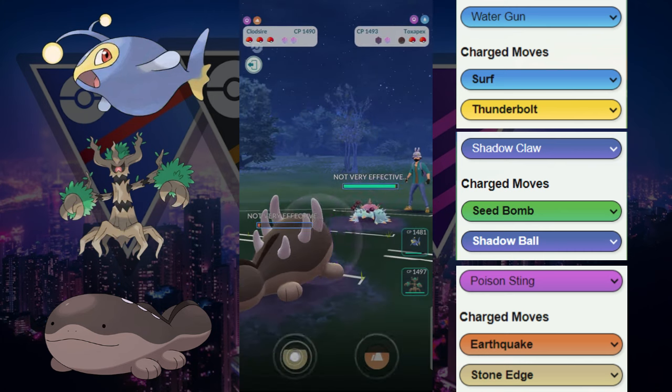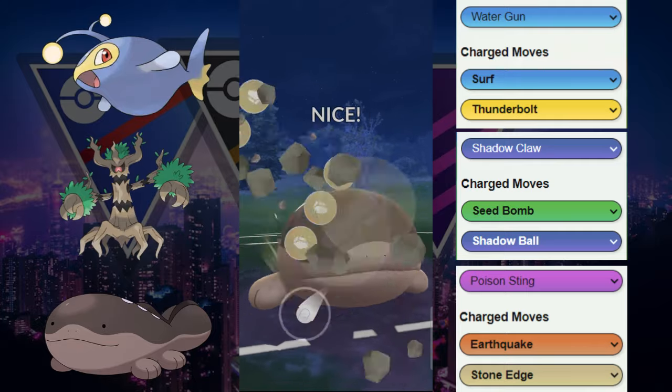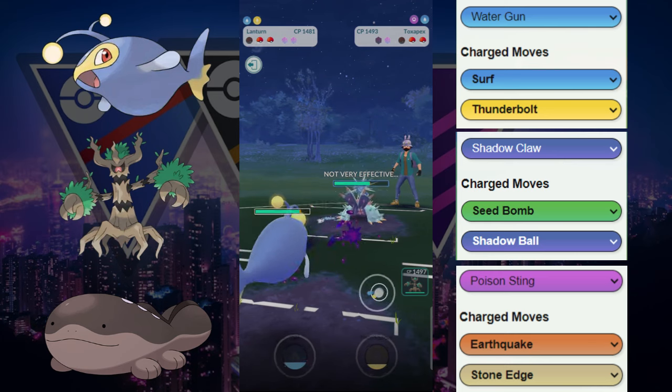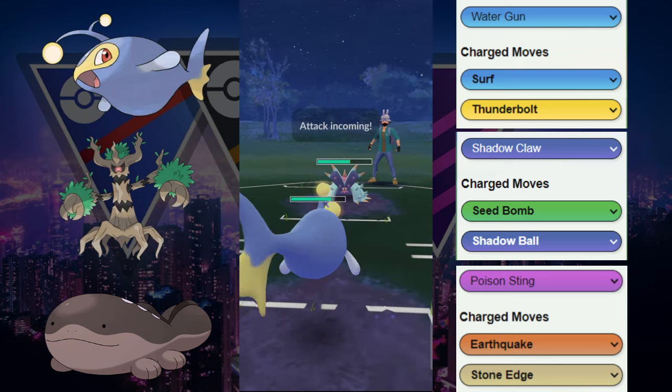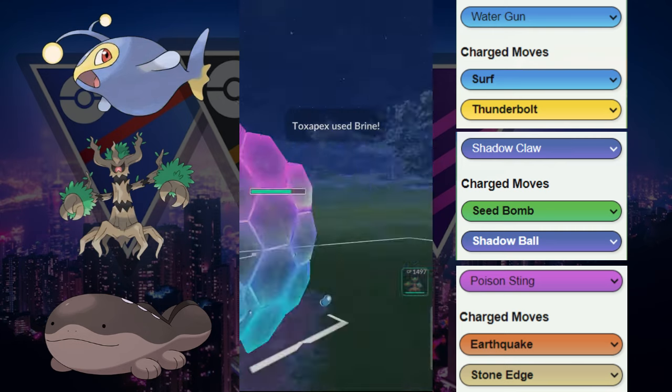Now they have the Toxapex. Their Toxapex is going to be able to get some energy advantage. We're going to throw this Stone Edge here just to do some chip — we were not going to be able to get to that Earthquake. Then we're going to go into our Lantern. This Lantern here is resisting these Water Guns quite nicely. We shield right there.